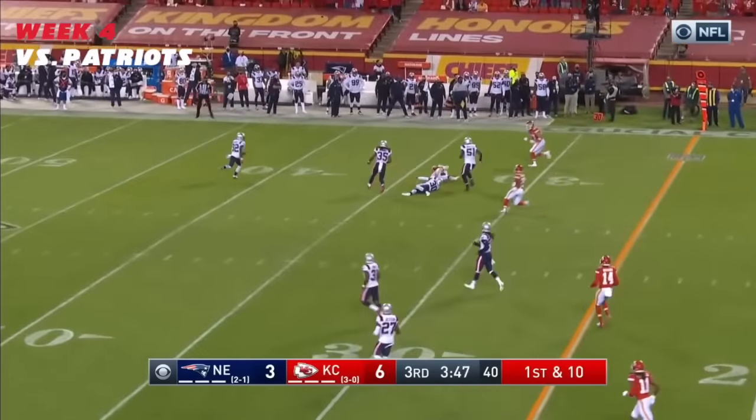Mahomes will throw and completed — play of the drive. To the outside, Hill again calling his number. In the pistol — House is going to take the direct snap, going to shovel it to Pringle. Pringle is going to find his way for a first down. First and goal from the three. Hill will take the short toss and walk it into the end zone.